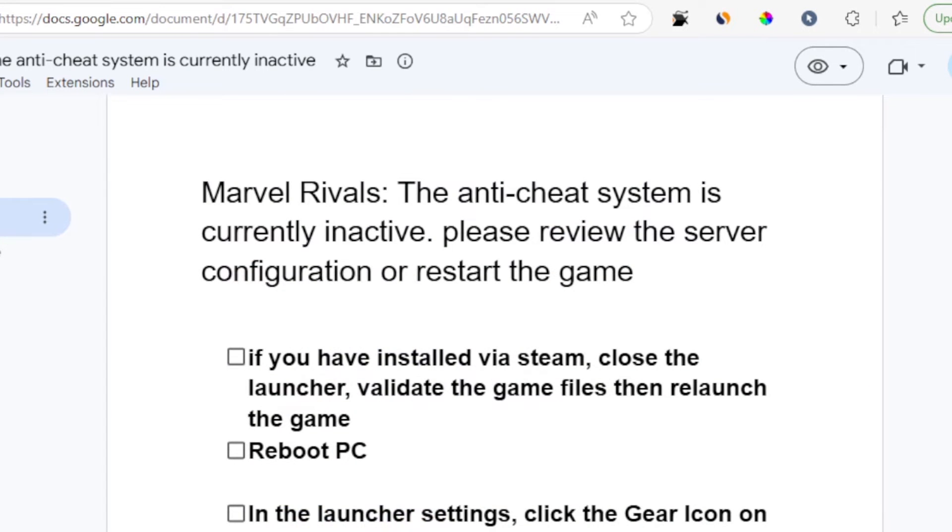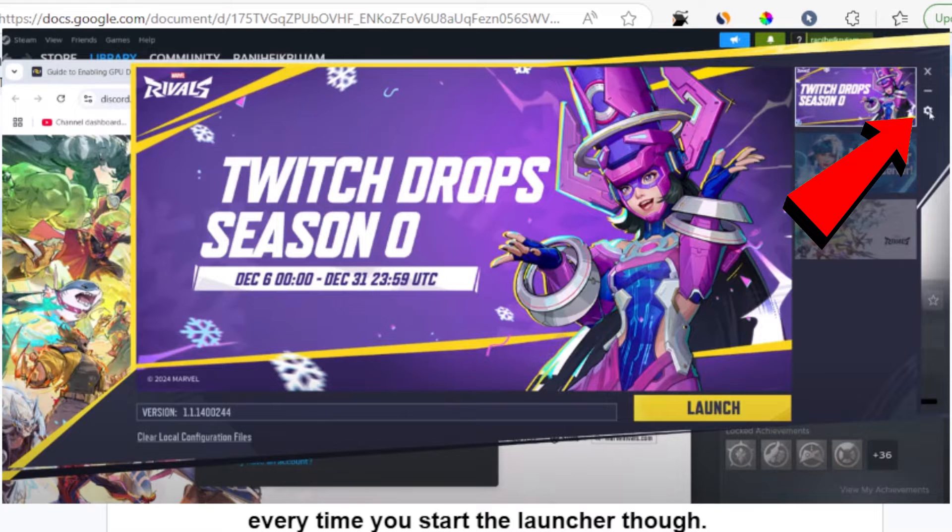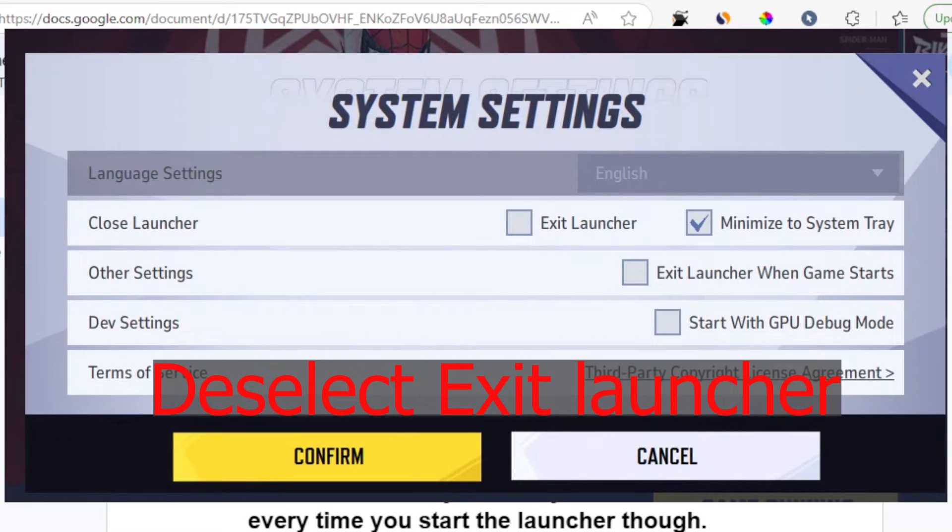If you're still facing the same problem, try rebooting your PC. Also, in the launcher settings, click the gear icon on the top right corner to open settings, then deselect 'Exit launcher when game starts.' The game should now start normally, though you may have to do this every time you start the launcher.